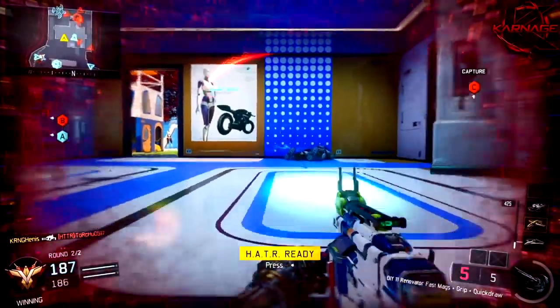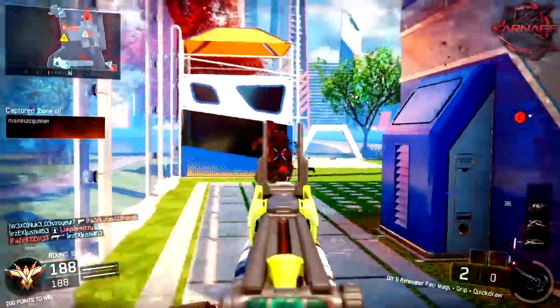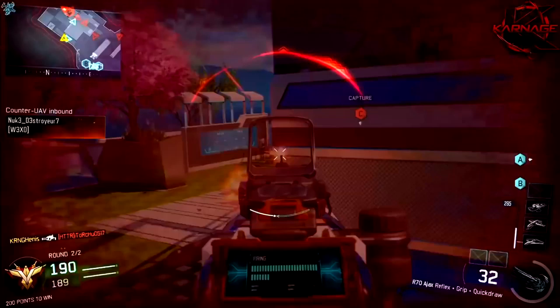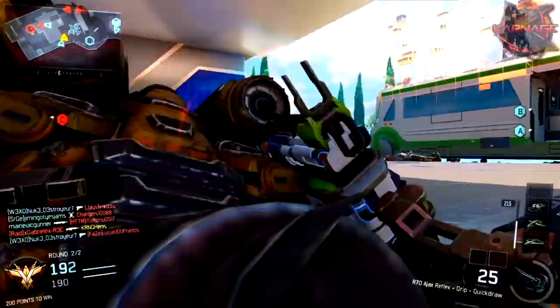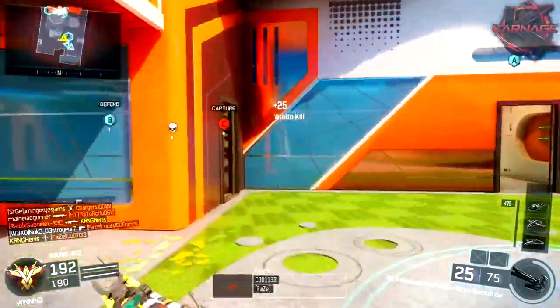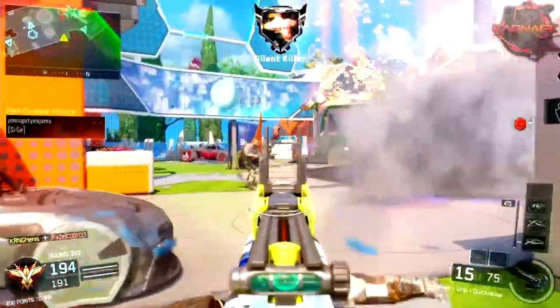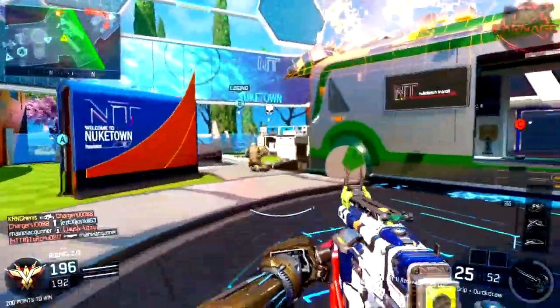The streaks I'm running in this gameplay are actually pretty interesting, and honestly this is what makes it really impressive that I got this gameplay. I'm only running the UAV, the Wraith, and the Hater, so I only have one lethal streak getting kills for me. The majority of kills you're going to see here are actually with the nail gun itself — it's not like I'm running Talon, GI Unit, and Wraith where 75% of kills come from streaks. Most of the kills are from the nail gun, which is pretty cool.